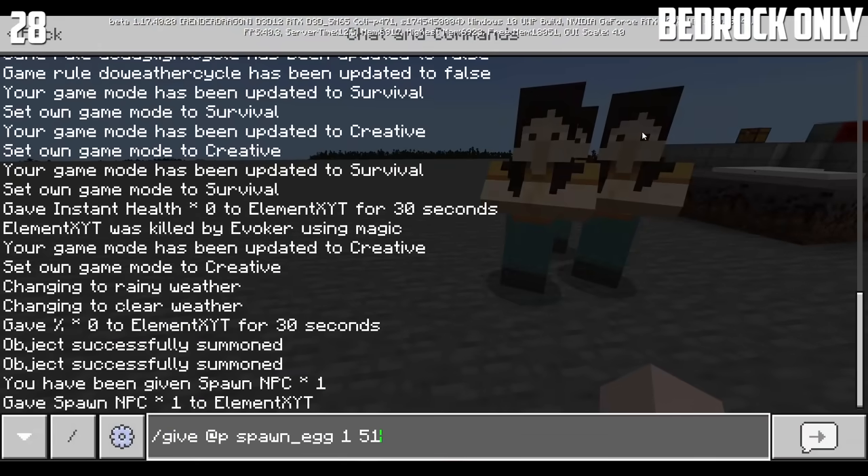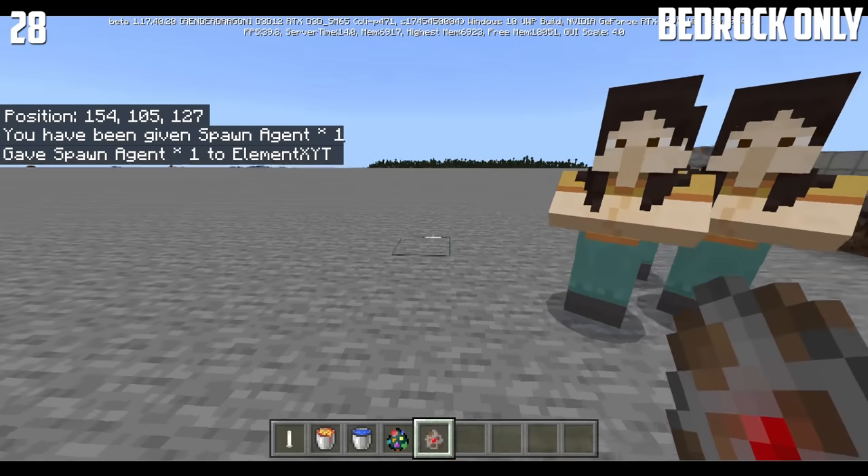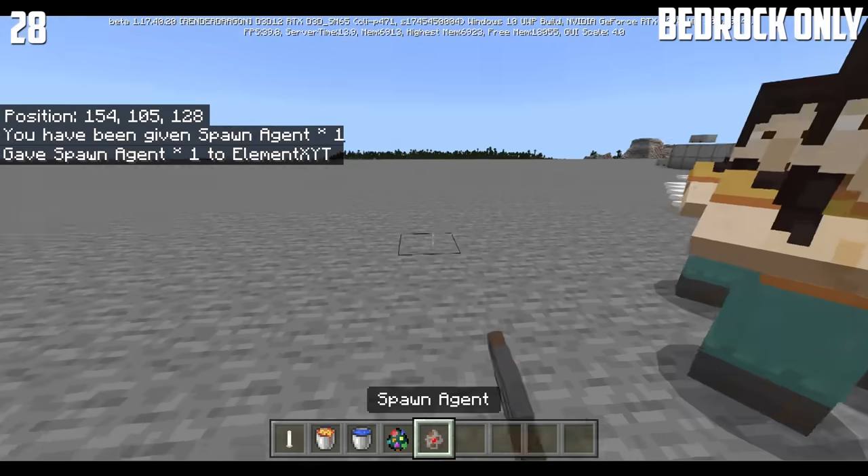If you do "/give @p spawn_egg 56", then you will get an agent spawn egg, and it will not spawn anything.